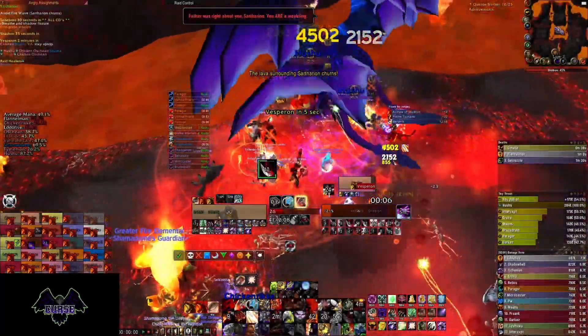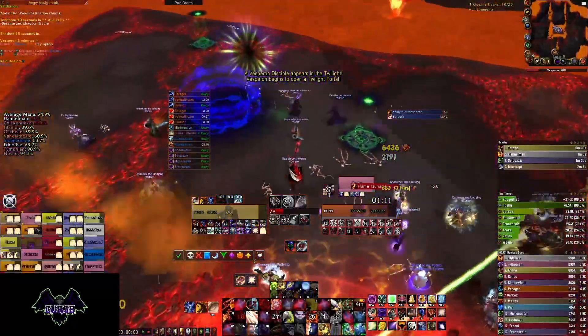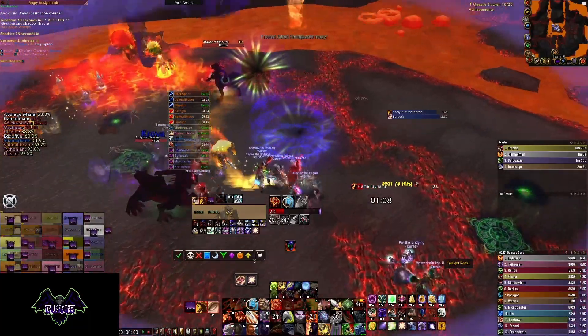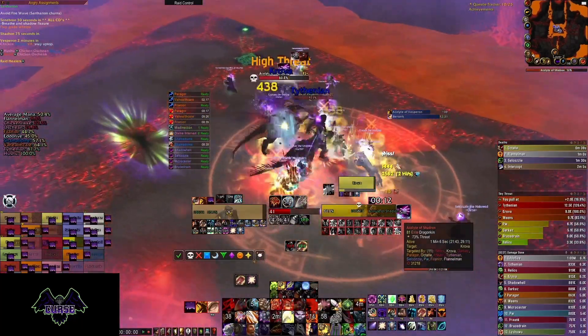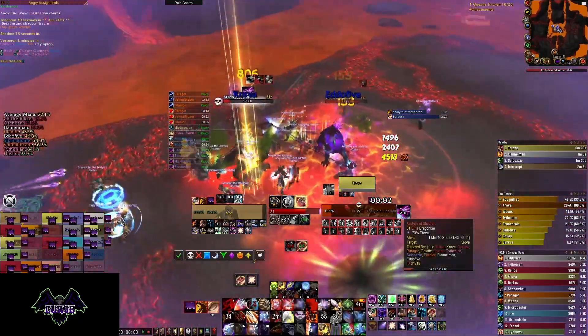When Vesperon is the only drake alive, go inside the portal with one healer and stack the two adds and cleave them down. Don't make the same mistake as I did — cleave everywhere possible. I used Heroic Strike way too many times. Be mindful of a flame wall up above, because when you kill these adds, you'll be automatically pushed up top. The last thing you want is more than half your raid getting hit by a flame wall, and you'll most likely wipe.